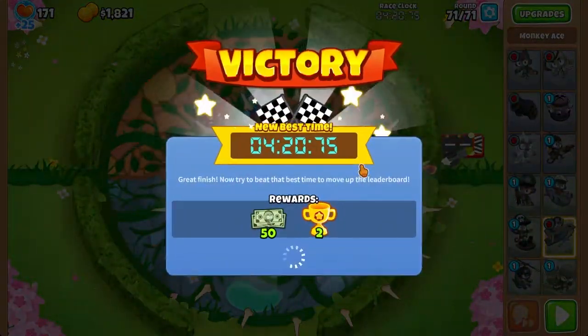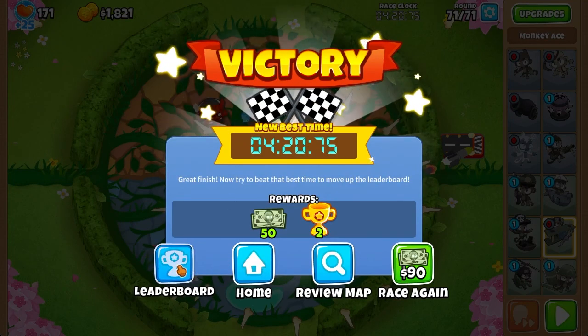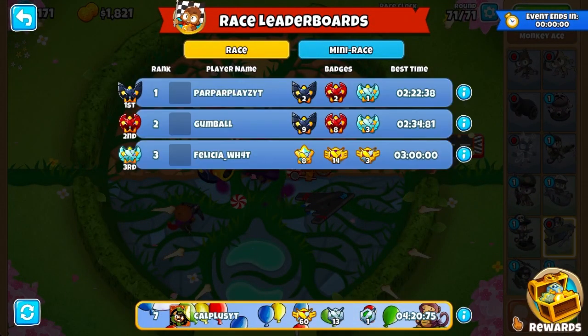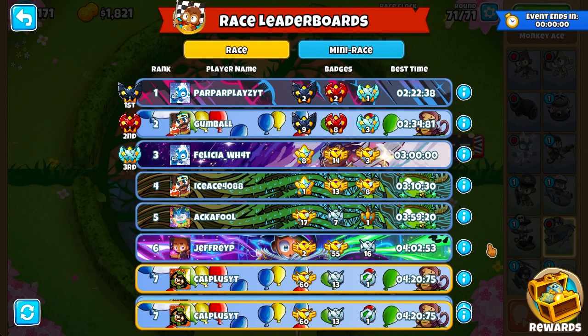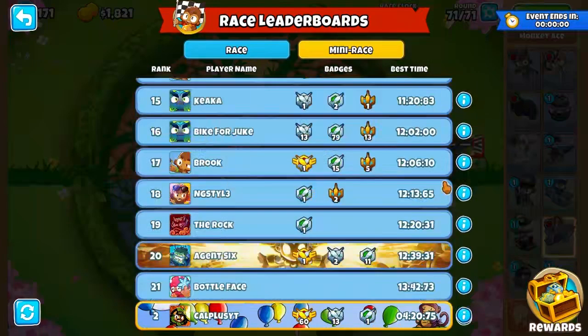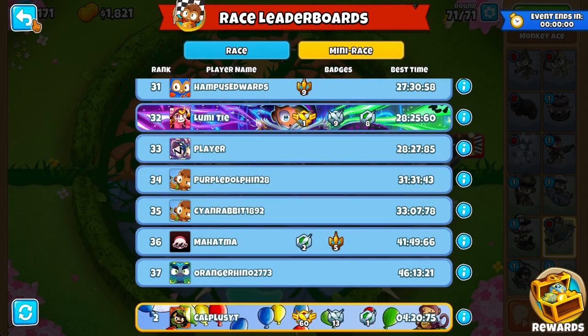There you go — that is an easy race tutorial. We finished at 420 seconds. Wouldn't it be nice if we ended up at 69? That would be the best race score ever, right? But with that, we are done with this race. Let's see where we place — seventh overall, with the lowest timing being 2 minutes and 22 seconds. In the mini race, we are second out of 37, so it's a guaranteed top 10% race.